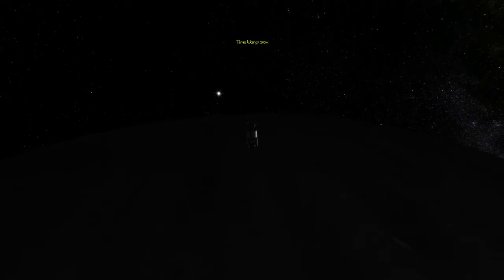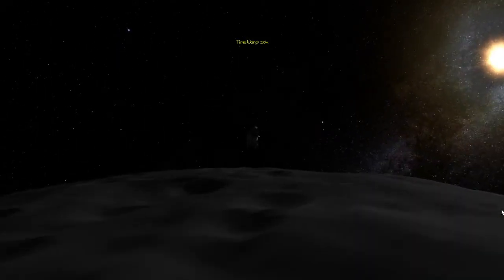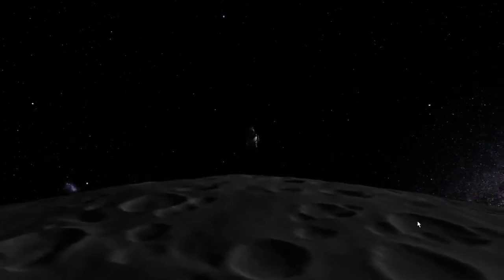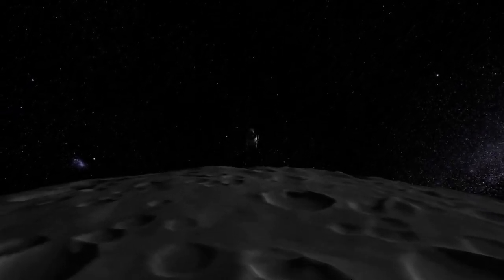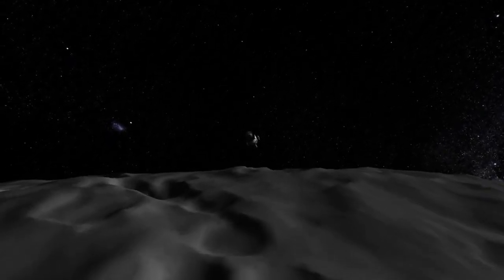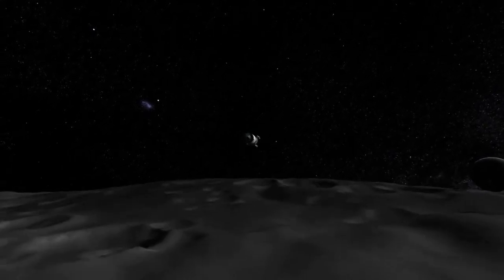Now we can just do this and enjoy ourselves. When we get close enough it's going to slow us down to 10x, and it's probably wise that it's doing that. Cruise along and keep an eye out for another arch. I'm not going to screw up my landing on this one because the purpose of these landers is to mark out craters, not arches — that was just so cool. But here we go over the lip of the crater wall, and there's our crater, there's Kerbin.